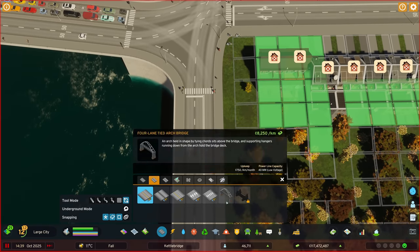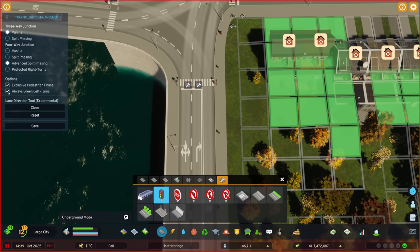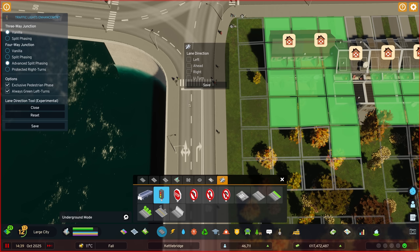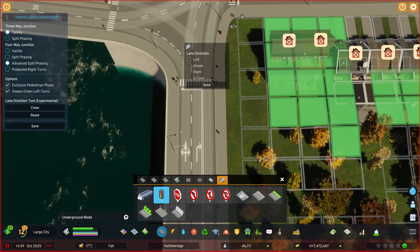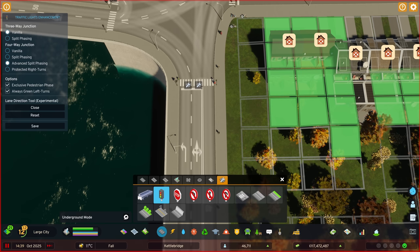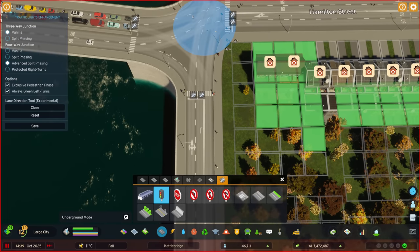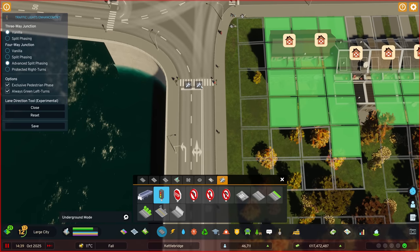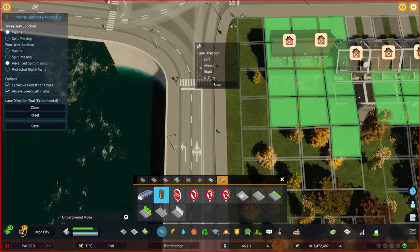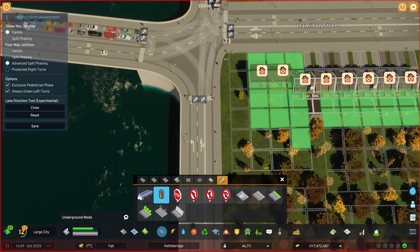Let's put this road back like it was and open the LDT — the lane direction tool — again. We want to keep in mind we're going to have always green left turns, so ideally I want this lane to only do left turns. Select left only and save. That's automatically made the other lane do everything else — left, straight on, and right. So we're going to change that — we don't want it to go left, so ahead and right only.